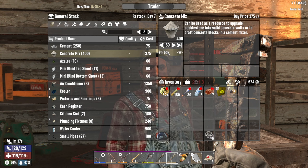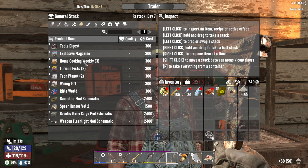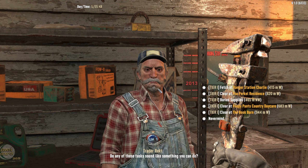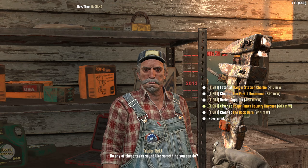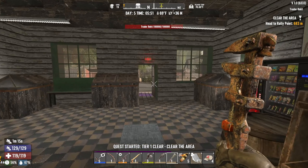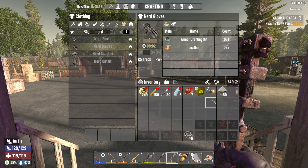The helmet light mod is for you guys so we can see better when we're indoors — sometimes it gets really dark. How many of this can I purchase? I can purchase 50, let's do it. Now I'm down to 249, that's okay. Any books? No books. Okay, thank you very much. Alright — ranger station, the Percol residence, buried supplies, Poopy Pants. Let's do Poopy Pants — it's good for books.